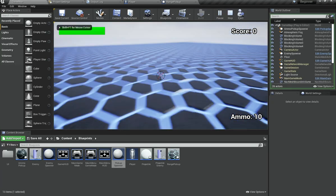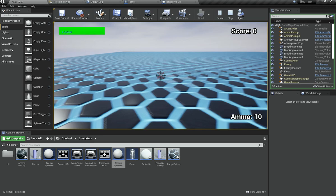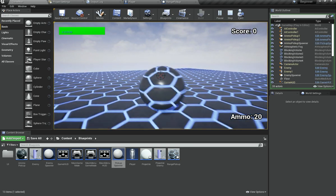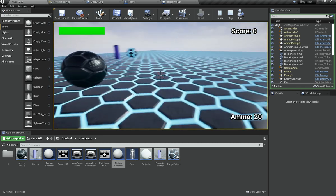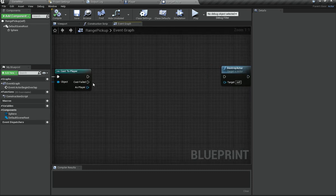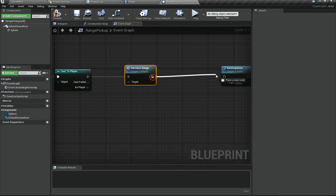Let's compile and hit Play to test. After about 10 seconds the range pickup should spawn. I go ahead and try to collect it — but it's not actually picking up at all, which is weird. I'll open up the Range Pickup blueprint and see that we're not implementing anything on overlap, so we need to call Increase Range and then Destroy Actor.